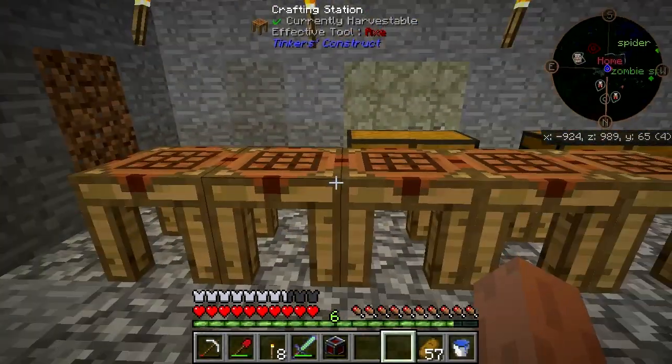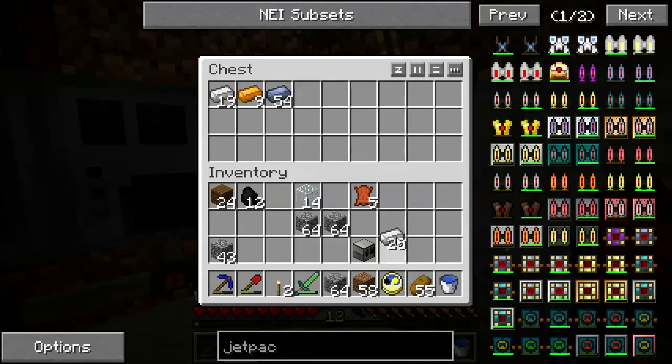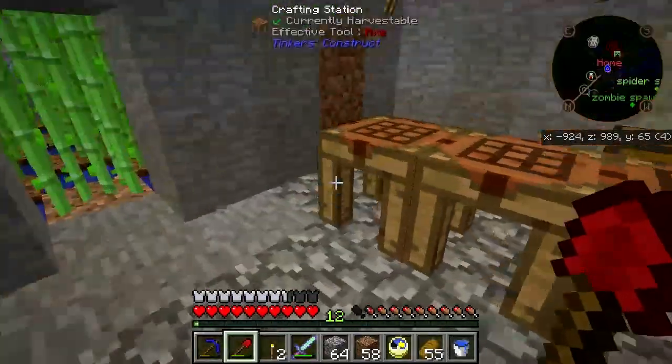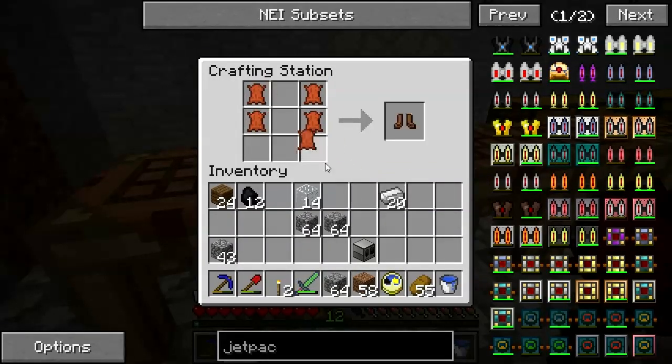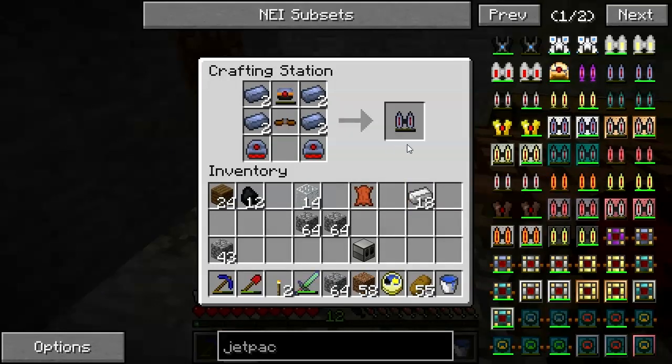I'm going to get these things put together and I'll be back. Just got back from picking up a bit of leather, and that should be the last part. The leather straps — put them in here. Bang: leadstone jetpack.